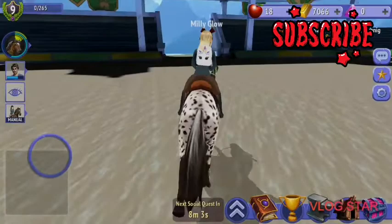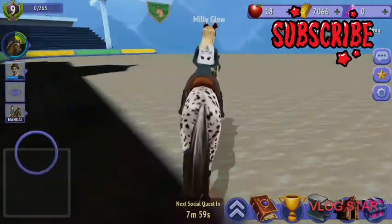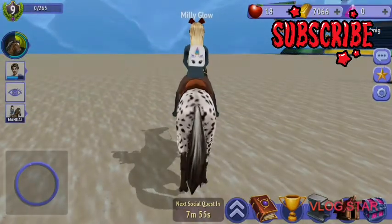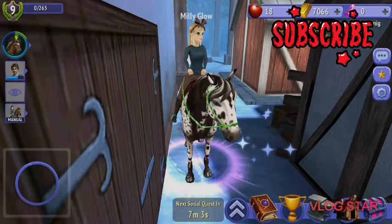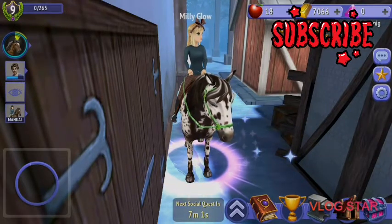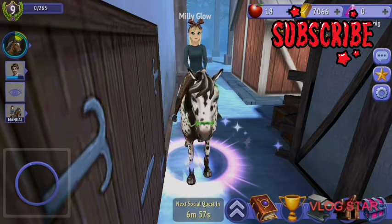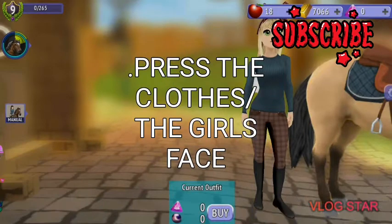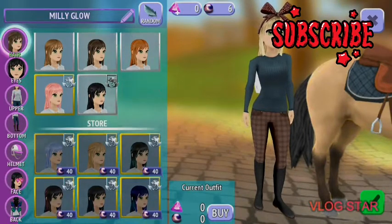So now we're going to be doing something quite cool — we're going to be doing a clothes glitch on My Horse Riding Tails. All you have to do is press the arrow, then press the young lady there, and you should go to your clothes outfit.